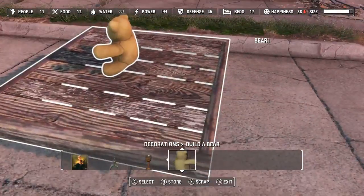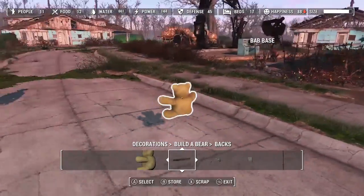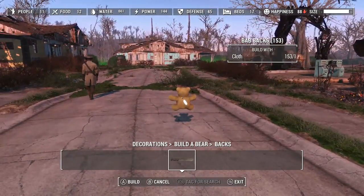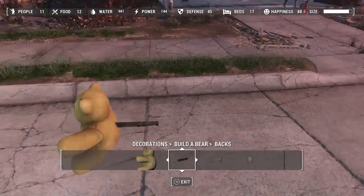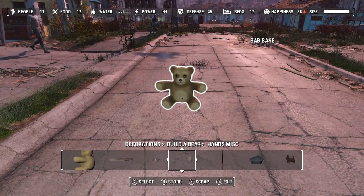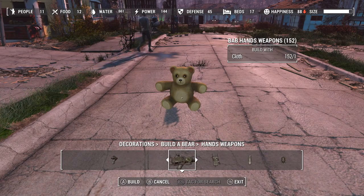It even snaps him in nicely. The machete's only option is in his back at the moment. I wanted to put clothes on him, but clothes don't work at the moment. Anything skinned just gets messed up.